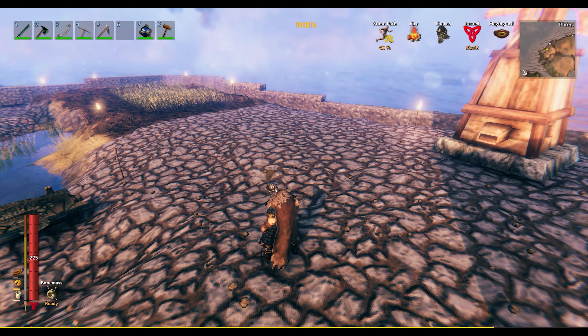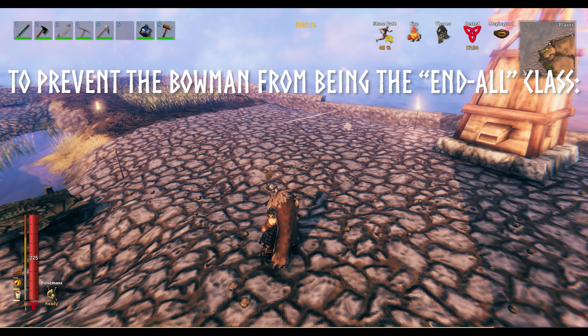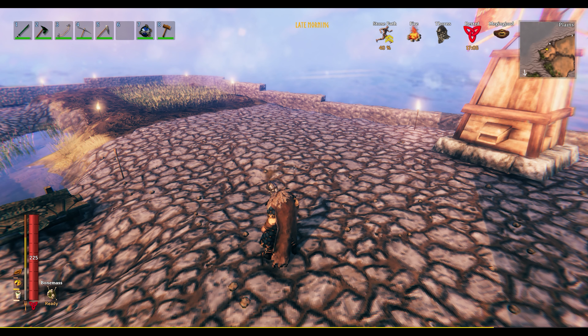There's also a lot of options for customization and balance — to balance the material costs, the effectiveness, and almost every armor stat in just a JSON file. One thing to note about the bows: to prevent the Bowman from being the end-all class, the Bowman weapon type has been slightly nerfed by having reduced movement speed while the bow is drawn. This can be mitigated by wearing silver armor, or if you don't like it at all, you can remove it by setting a value to 1 in the balance.json file. So it does nerf the bow class a little bit, but not too much, and you can change it all you want.